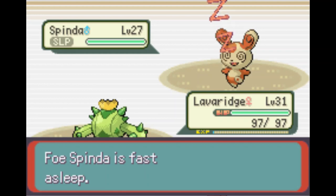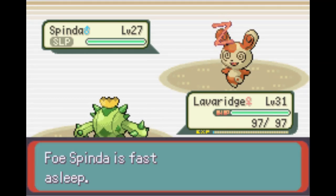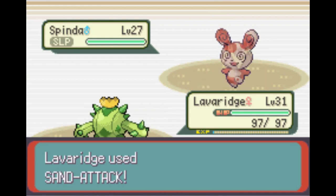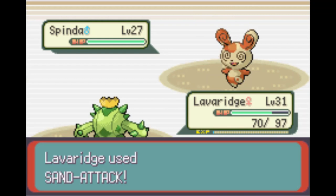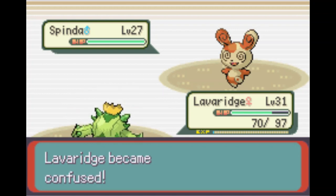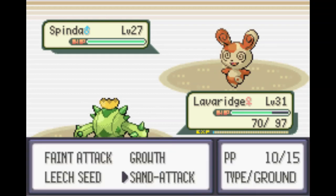We pivot into Cacnea and get some Sand Attacks down. Our special defense is absolute garbage - about 26 right now, the lowest stat on our little cactus. We could have steamrolled with Bulk Ups on Breloom but I was nervous about bad rolls from Psybeam or Teeter Dance. We get four Sand Attacks down, Teeter Dance still connects, we snap out of confusion, and try for one more accuracy drop.